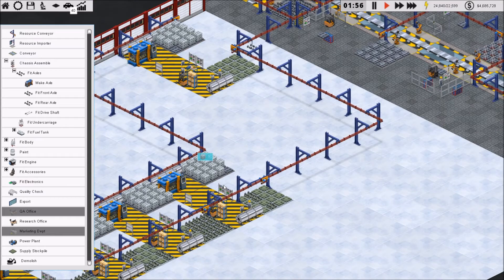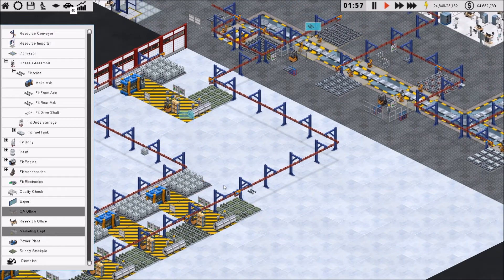Now we should be using only manufactured axles. Looks like it's slowly drawing them in from that area.